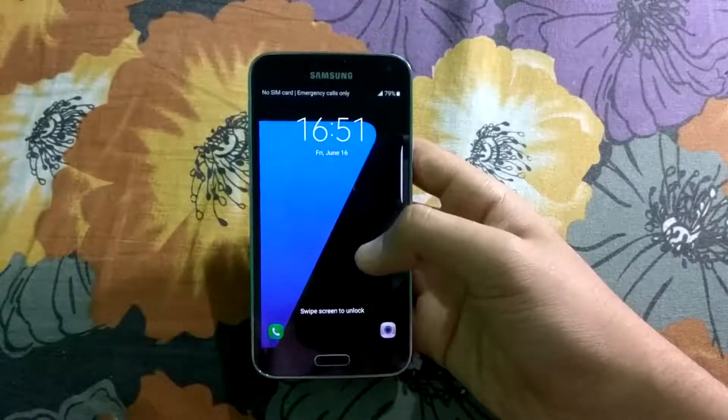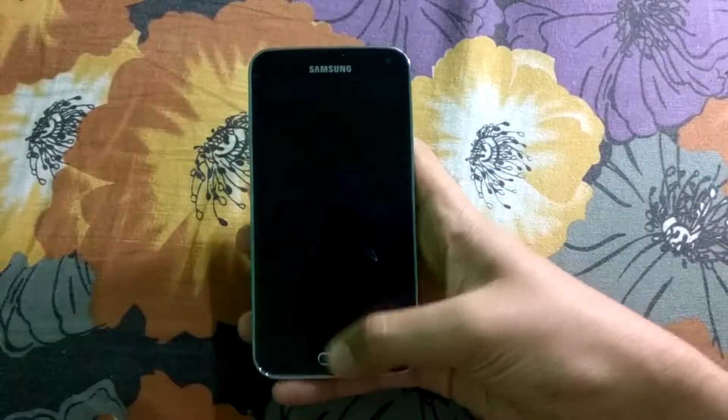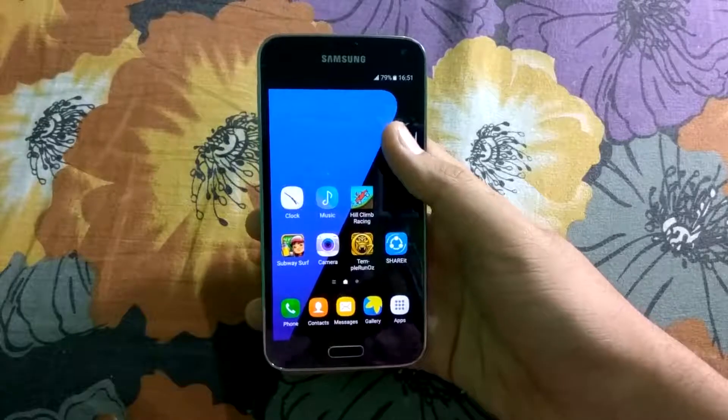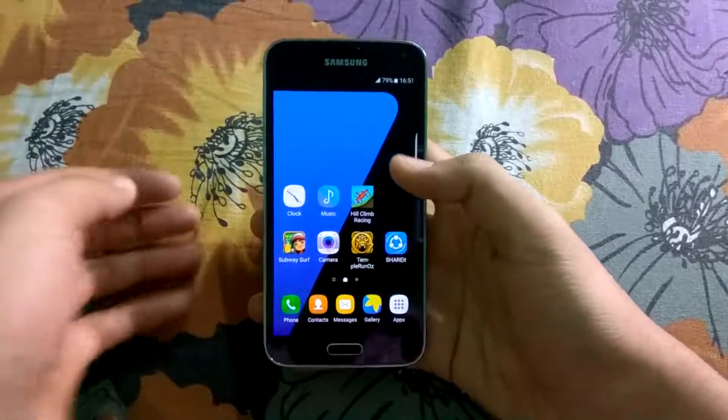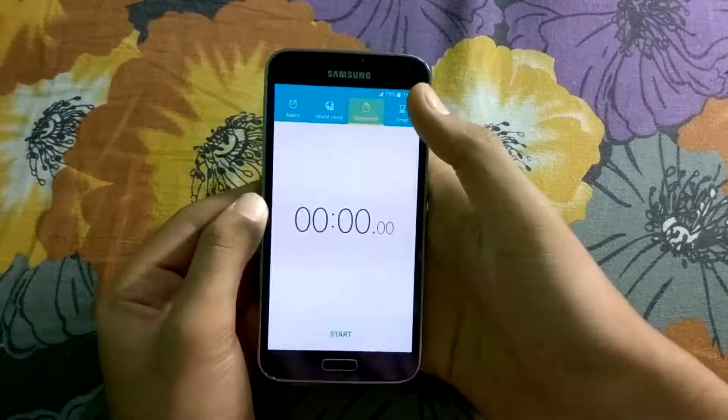And I'm back guys. I have finally installed the Wanted ROM latest version. It took around half an hour to install this ROM. I'll be opening the same apps which I opened in the Resurrection Remix ROM. Let's get straight into the stopwatch.